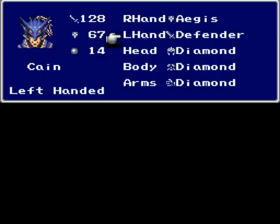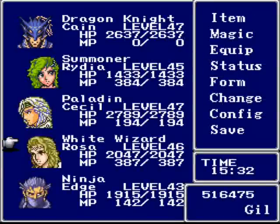Now, contrary to popular belief, Cain's jump command is not doubled when using Spears. That ability was not installed until Final Fantasy V, actually. So using the sword is just as good as using a Spear as far as Cain is concerned. That's it for the Warriors.